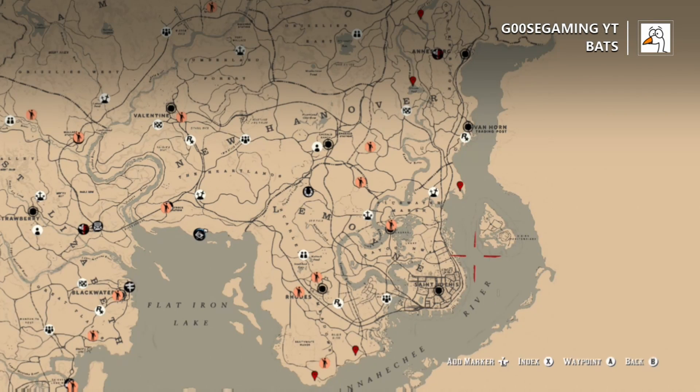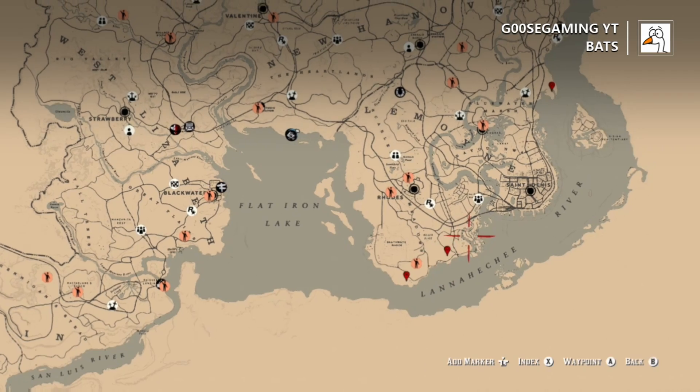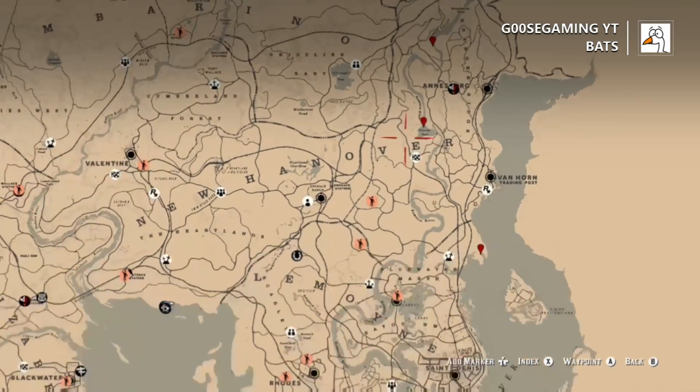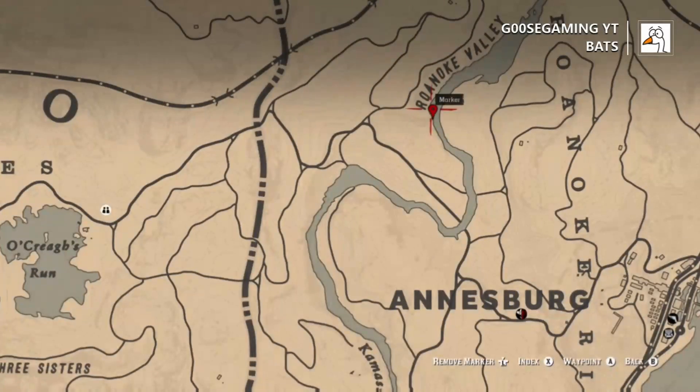Up next we have bats, which I'm not sure how big of a role they're going to play in this trader update, but I figured I'd go ahead and include all the animals that fit inside your satchel. This is a great spot to get them on the southern coast of Rhodes. You can also find them over here just on this peninsula over at Blue Water Marsh. There's the cave at Elysian Pool and then also another cave at Roanoke Valley.